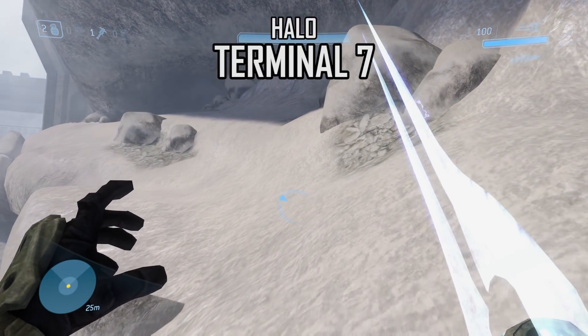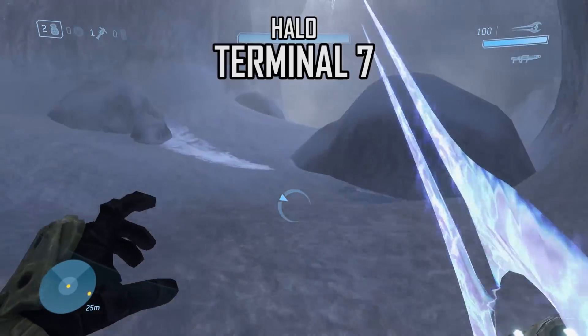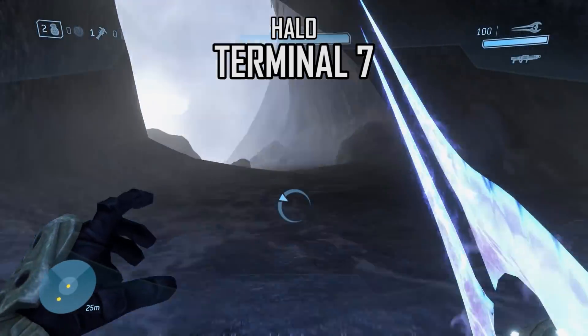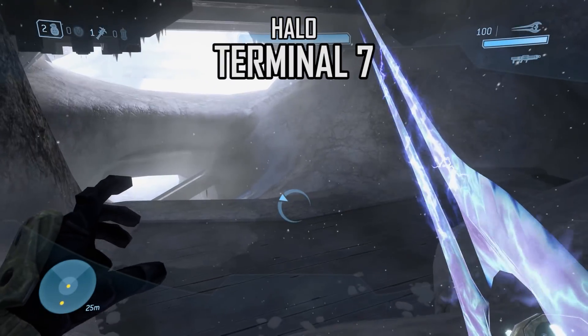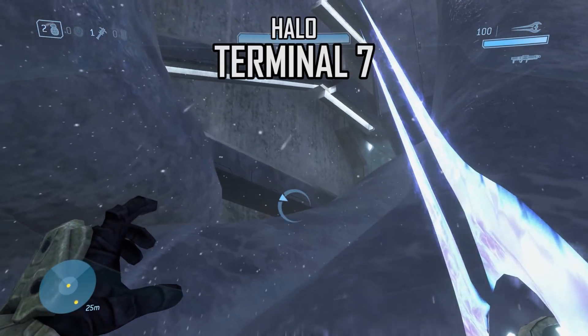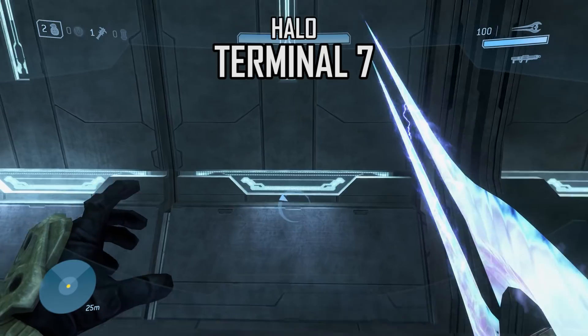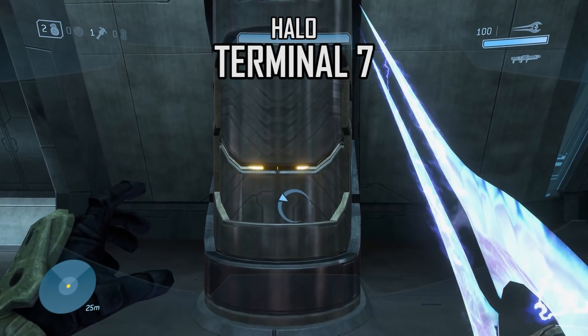The final Forerunner terminal is found at the start of the level Halo. Load up the level and walk through the cave like you normally would. When you get to this drop, rather than going down, turn right and jump onto this Forerunner beam. Walk until you come into this hall, turn left, and you'll find the terminal.